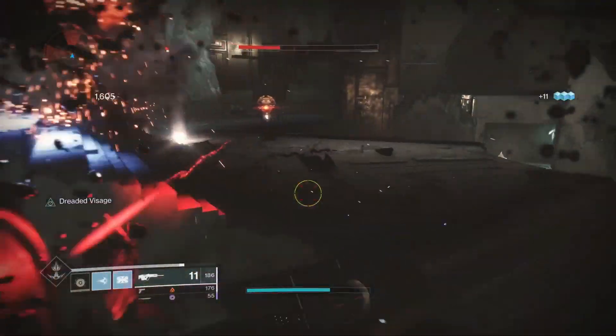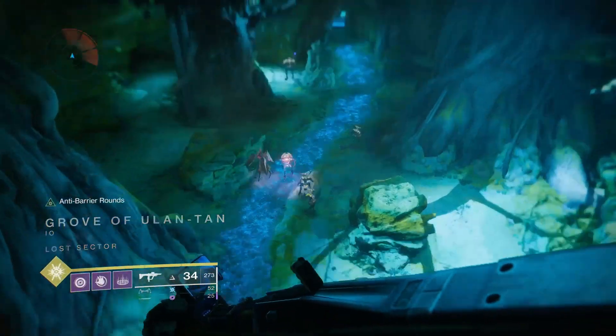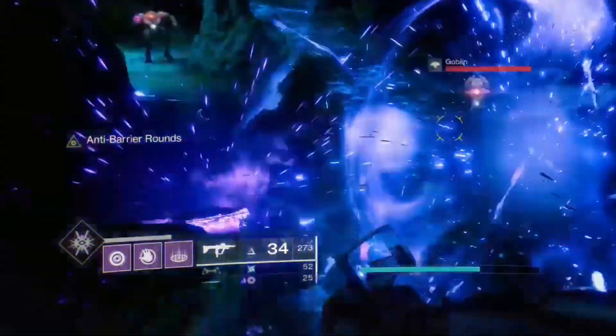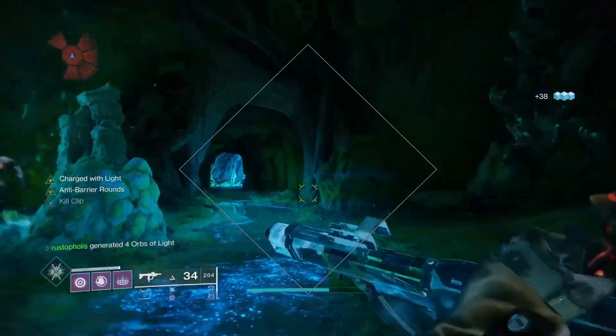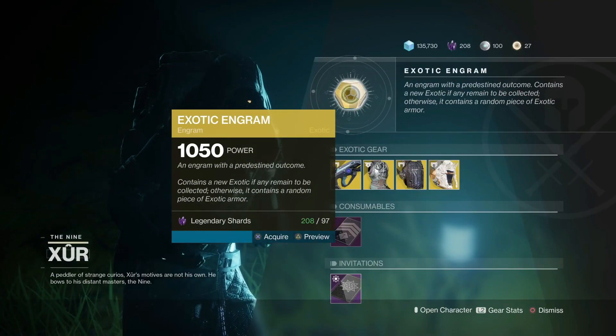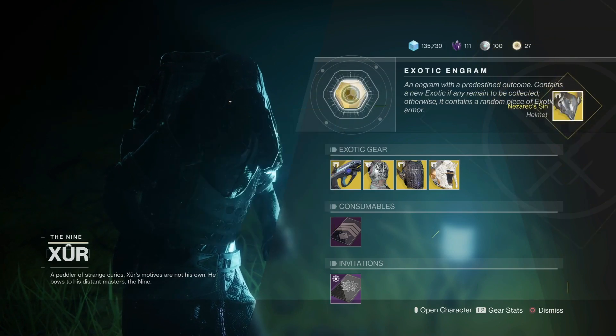Moving on to the final exotic for the warlock — it's School of Ahamkara, which used to be a total beast until it got nerfed. You used to be able to get your super back over and over in Gambit Prime. Every wave of adds, you'd run in, throw a super, and get it right back — same with the damage phase on a boss. You could Nova Bomb all the Taken adds and get your Nova back every time. It's a decent exotic, but I'd much rather use Nezarec's Sin over it. So until you get Nezarec's Sin, School of Ahamkara isn't a bad choice.